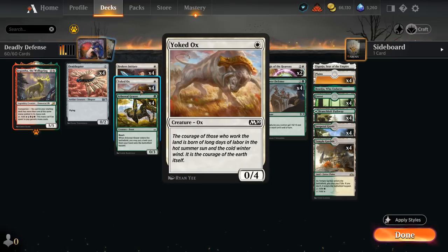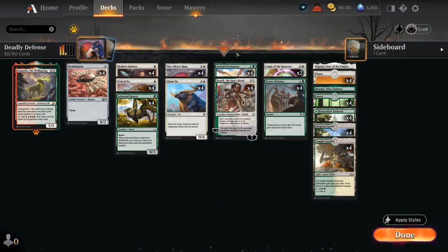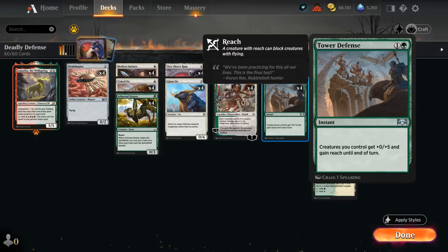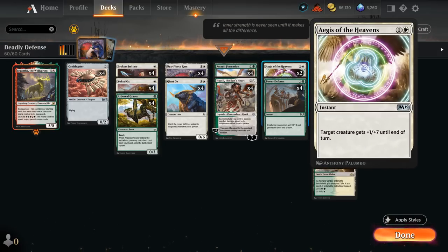We've got a Yoked Ox and the new Brokers Initiate at four toughness. Initiate can also be pumped if our opponent deals with one of our enablers. At two mana we've got the six toughness Giant Ox and the five toughness Nyx Fleece Ram, which can also gain a bit of life back. Besides Tower Defense, as an extra finisher we also have two copies of Aegis of the Heavens giving seven additional toughness to one creature — probably not as good as Tower Defense but it rounds out our deck nicely.